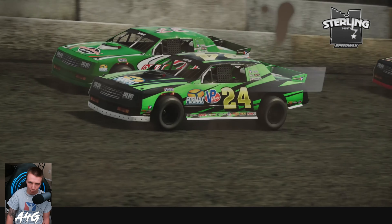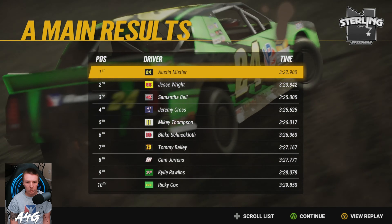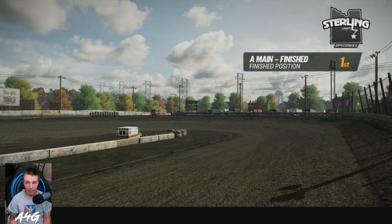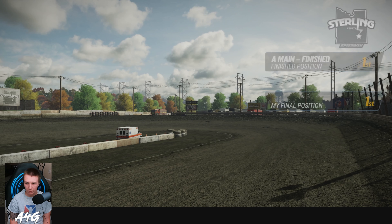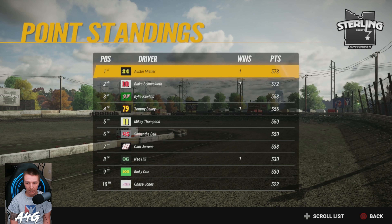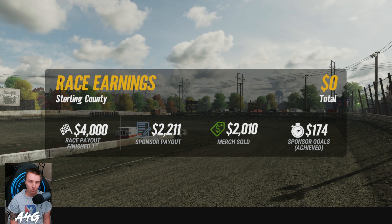That is awesome — that is huge for us in the points. That's going to probably propel us into first place in the points. Shneencloth got sixth and Kylie got ninth. So we are going to be a lot ahead of them now. We get 12 points on him and almost 18 points on Kylie. We're 20 points ahead of Kylie and six ahead of Shneencloth. Got our first win of our career and we're taking the points lead. We get $4,000 for the payout — not super high, but a lot of merch sold. Money is starting to roll in now in this street stock season.